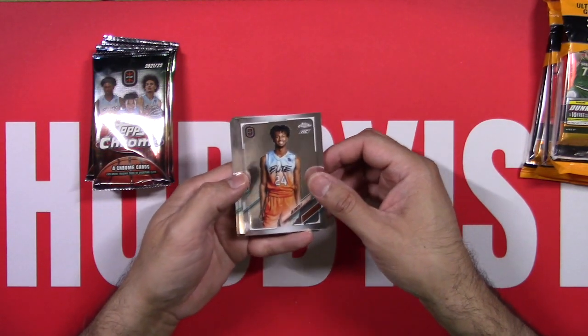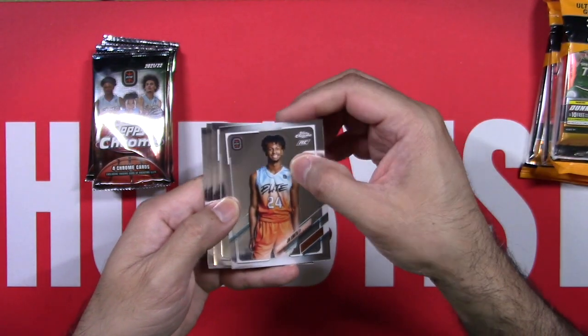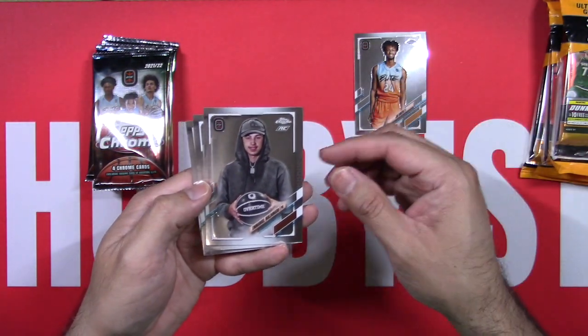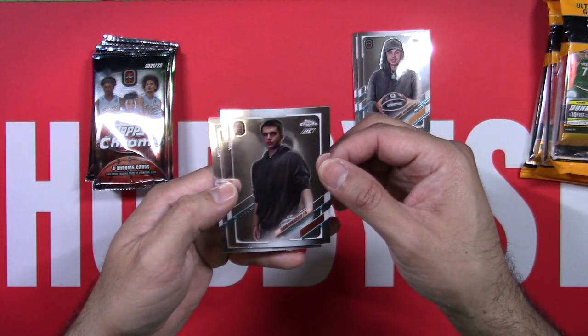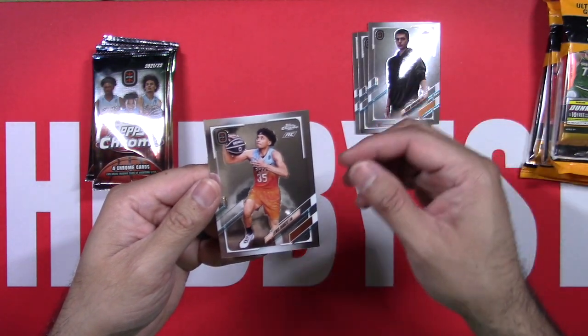First one's going to be a Jai Smith — and there's my thumbprint right there. Jack Smith, Emmanuel Maldonado, and a Tudor Somacescu — I think that's what that says — and a Louis Duarte.